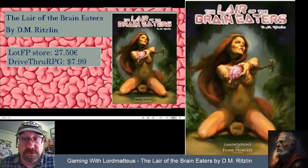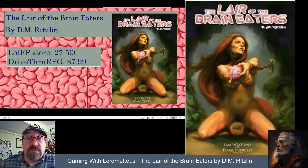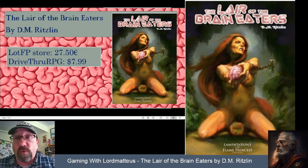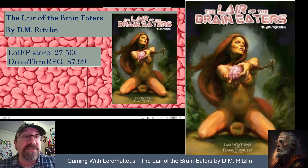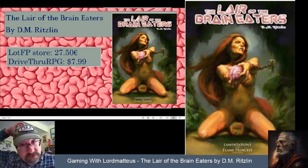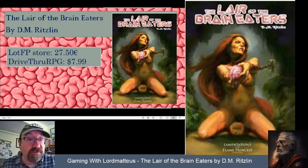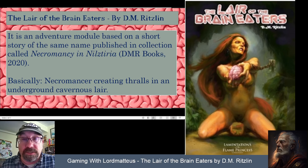DM Ritzlin is the author, and my understanding is he's a sword-and-sorcery author who has published quite a few short stories and books. This is his first foray into writing for game companies — excellent choice working for Lamentations. You can get the physical copy at the web store for 27.50 euros and the PDF at DriveThru for $7.99. Definitely worth picking up.